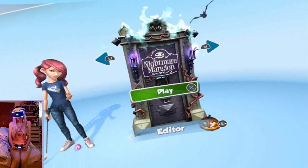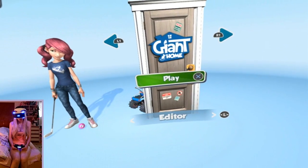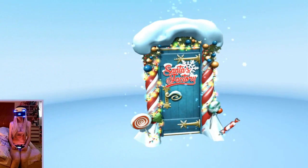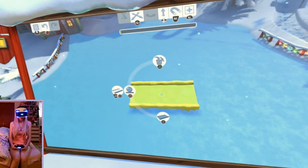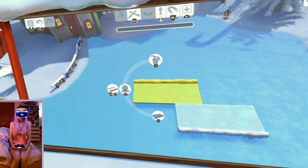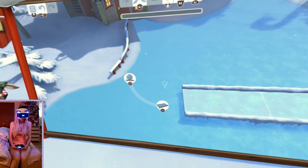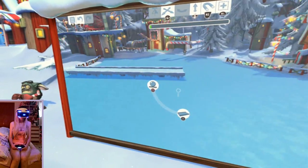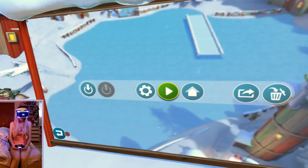There's only three stages, which is really too bad because this game is so fun — I want more stages. I really hope they make some DLC for that. And I can show you the editor mode where you can create your own minigolf course, but it's kind of hard so far — I haven't really figured out how to use it yet. I don't know what I'm doing, but you can create your own stuff.